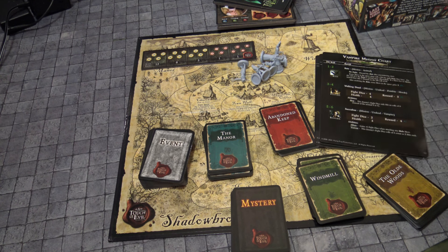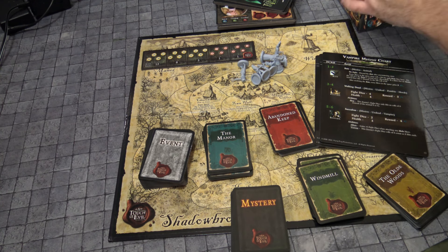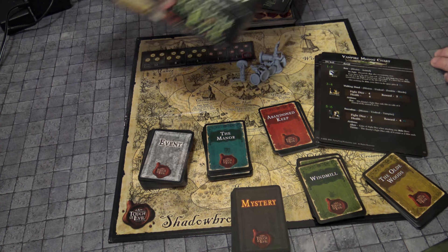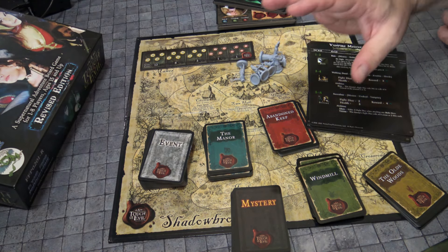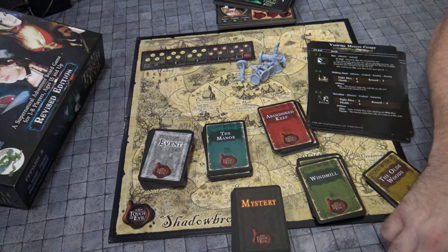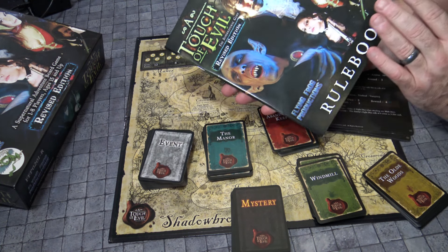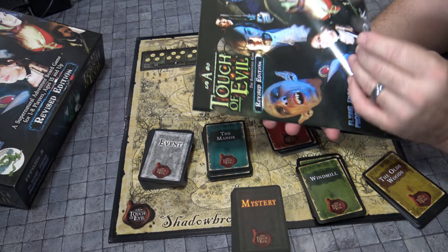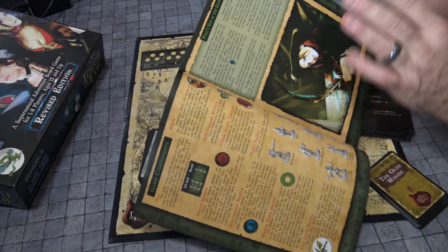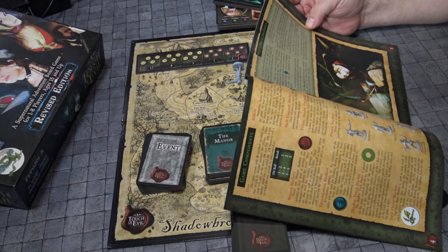There are plenty of charts and dice — you get a ton of dice here, thank god. This is a dice chucker, and Flying Frog Games just always does everything superbly. One of the things I want to go through is the revised edition rulebook, where all the errata and everything has been updated, and it tells you exactly what's new in this edition.